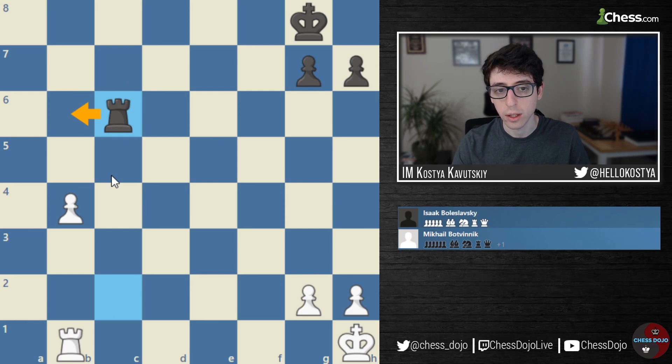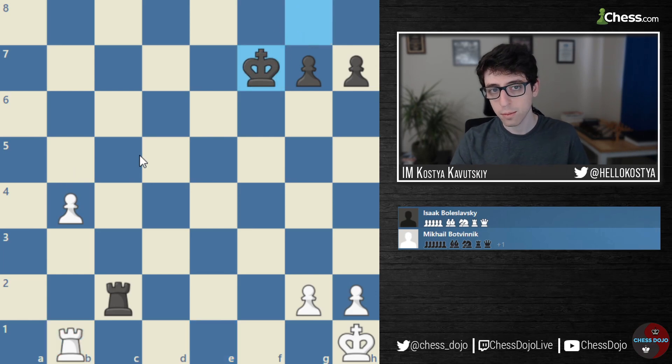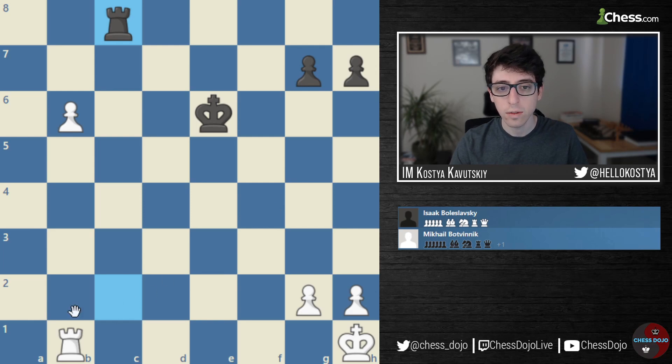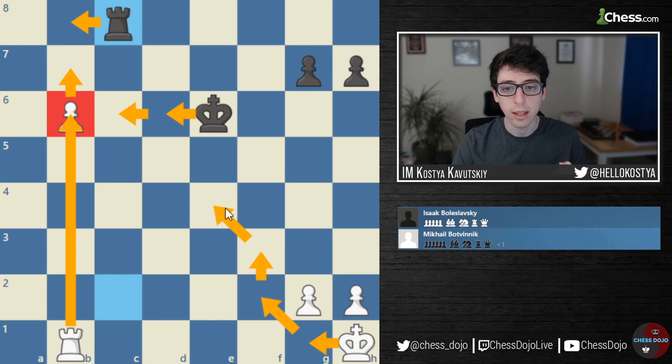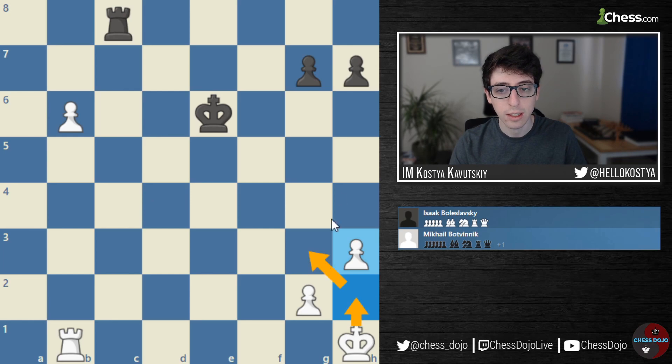Instead, Black first plays King F7 — I don't think it changes the evaluation too much, White has amazing winning chances. He pushes B5, he pushes B6, now Black goes Rook to C8. Here it's very important that White doesn't push the pawn all the way to B7, because now this is a matter of counting tempos. The problem for Black is basically this outside passed pawn — just like in King and Pawn endgames, the difficulty is that Black has to spend time going after this pawn, which gives White time to bring his King on the King side and go after Black's King side pawns. Rather than spending too much time pushing B7, Botvinnik just plays H3 and starts advancing his King up the board.